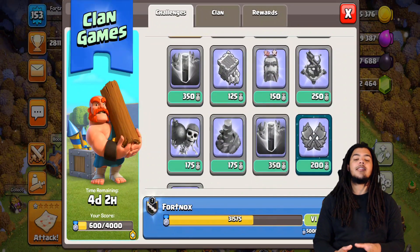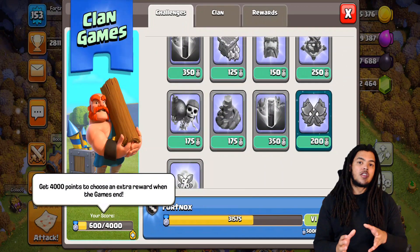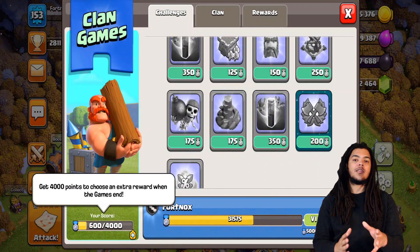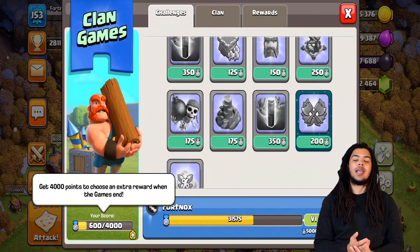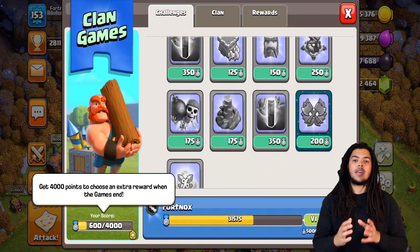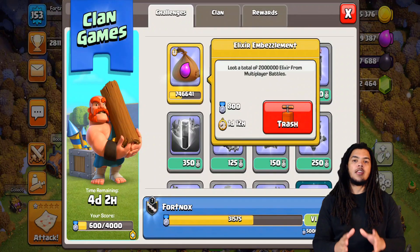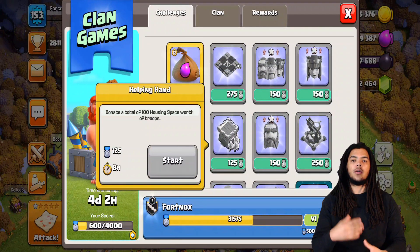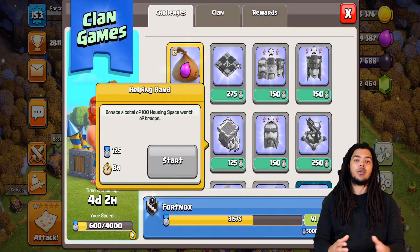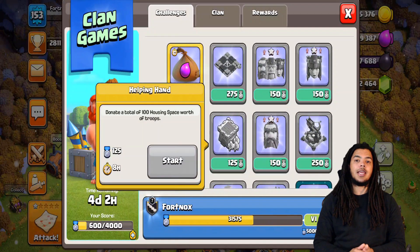In the first tab, the Challenges tab, you'll see a list of challenges you can complete. All these challenges are the same for all members of the clan. Once a challenge is taken by a member, a new challenge takes its place, so you'll never run out — there are constantly fresh challenges being incorporated. Each challenge has a time limit and a different amount of points rewarded for completing it, with more difficult challenges tending to have a higher payout.